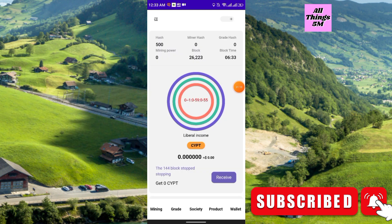After registering, this is the main interface. You can see it looks exactly the same as the CBDC mining — this is another brand new mining project. After sign up, you will receive 500 hash totally free. Here you see the mining hash — when someone joins under you, you will get some miner hash.